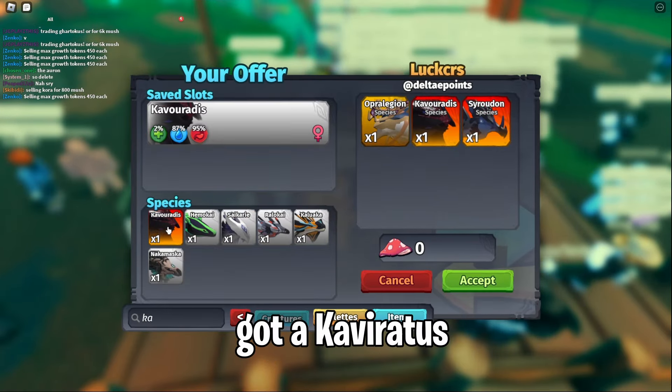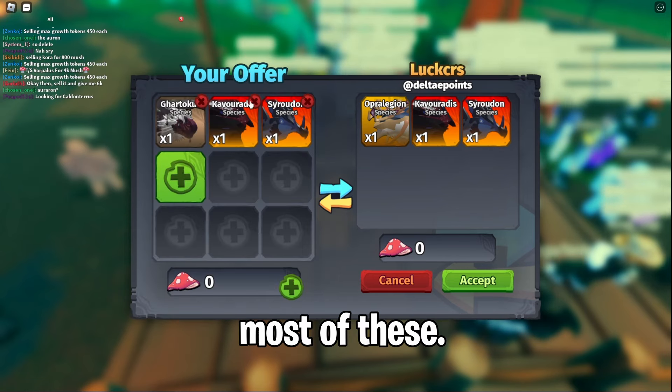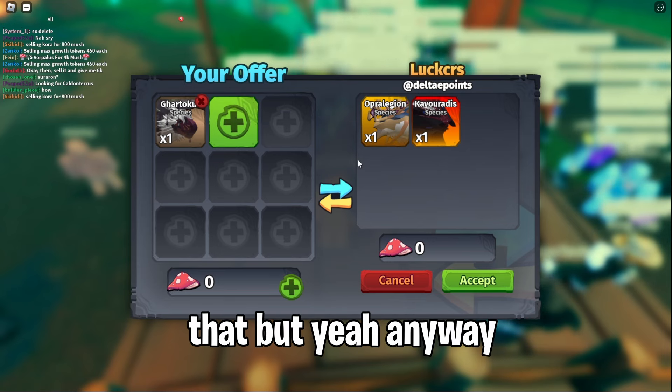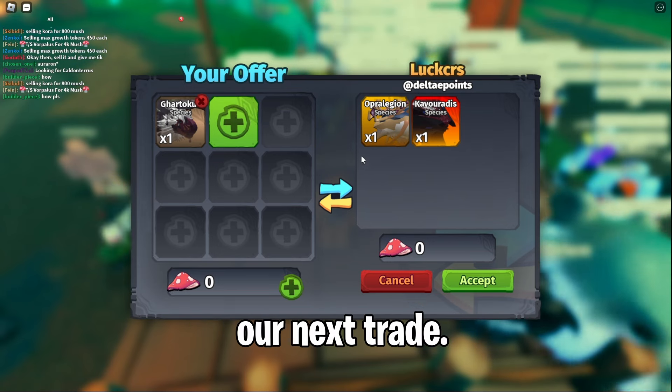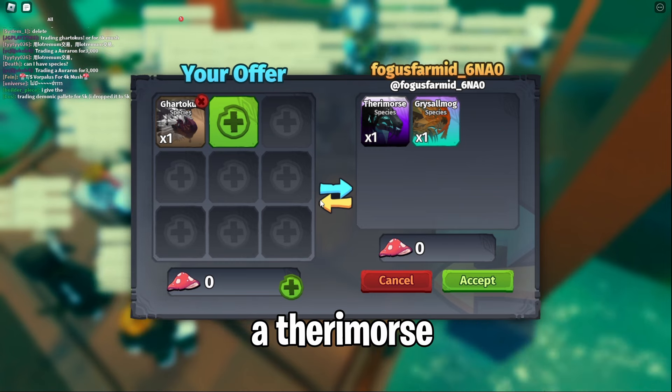Our next offer seems to be a Caparatus. I'm just going to show them I've already got a Caparatus and a Shyroodom — they're probably going to decline since I own most of these. Yeah, sorry about that.